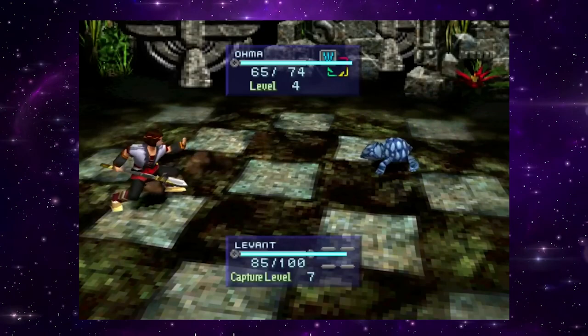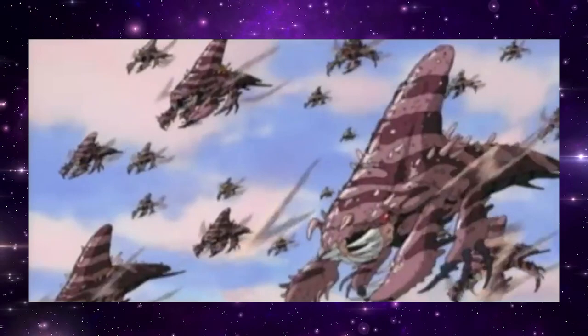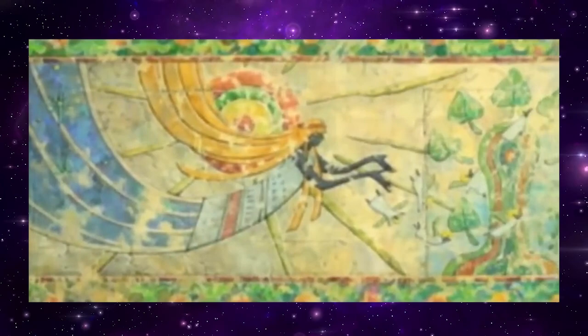Beyond creature battles, Jay Kukun features a compelling narrative and enchanting world that transports players into a realm of ancient lore and mythical creatures. Taking on the role of Cocoon Master, players set out on a quest to lift a mysterious curse plaguing their village, venturing through mystical forests, gloomy dungeons, and fantastical realms.